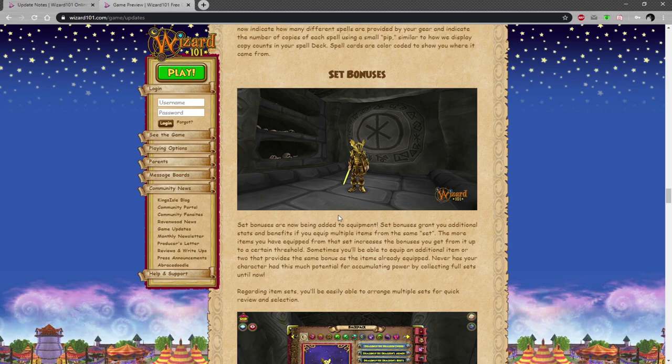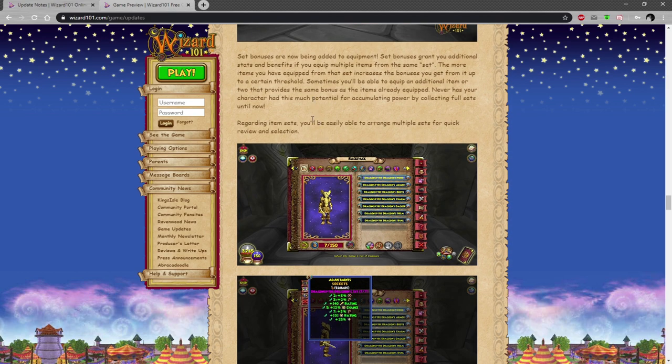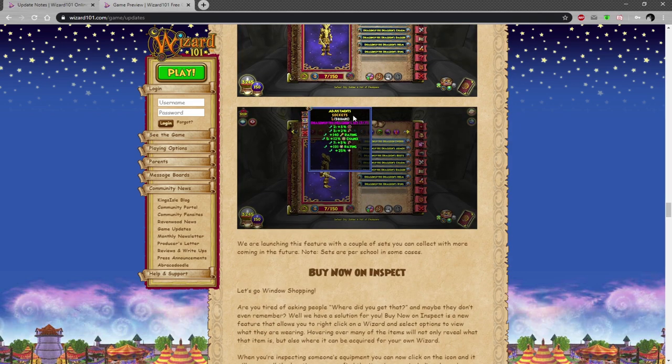Set bonuses: essentially if you have a set of gear — for example all of the Dragonspyre Dragoon's gear, the universal one — you can see the set bonuses. Most MMOs have that, so it's pretty self-explanatory.